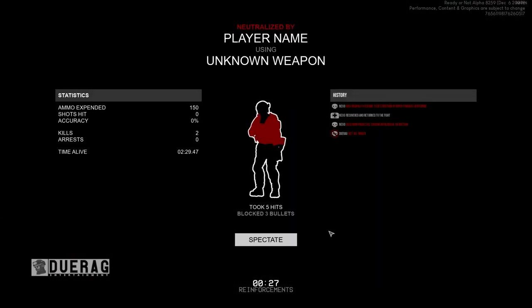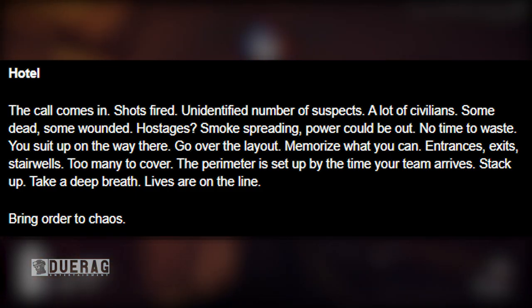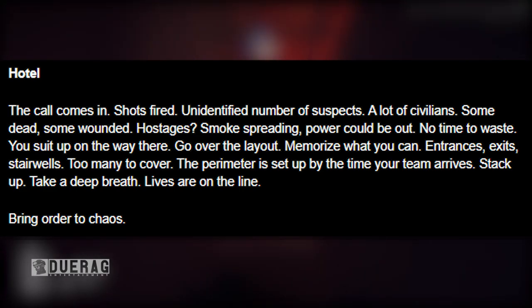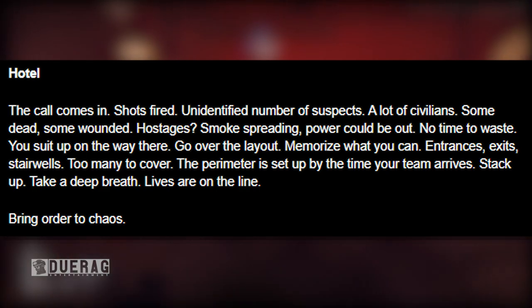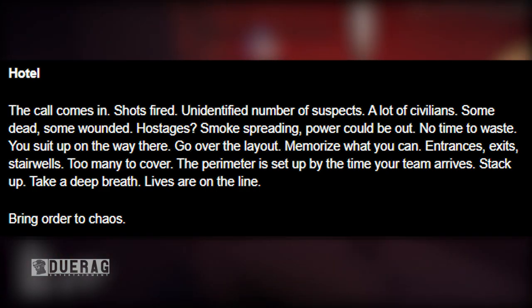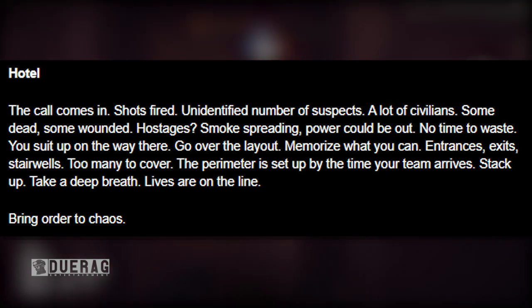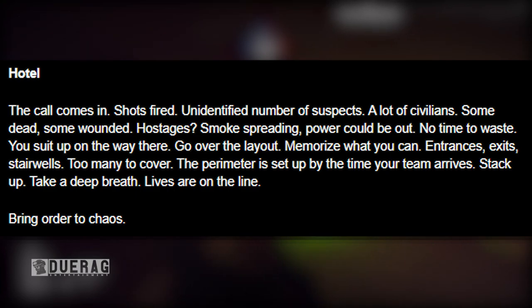There's a neat little summary that they have here. They start off with hotel: 'The call comes in — shots fired, unidentified number of suspects, a lot of civilians, some dead, some wounded, hostages, smoke spreading, power could be out. No time to waste. You suit up, on the way there go over the layout, memorize what you can — entrances, exits, stairwells, too many to cover. The perimeter is set up by the time your team arrives. Stack up, take a deep breath, lives are on the line. Bring order to chaos.'